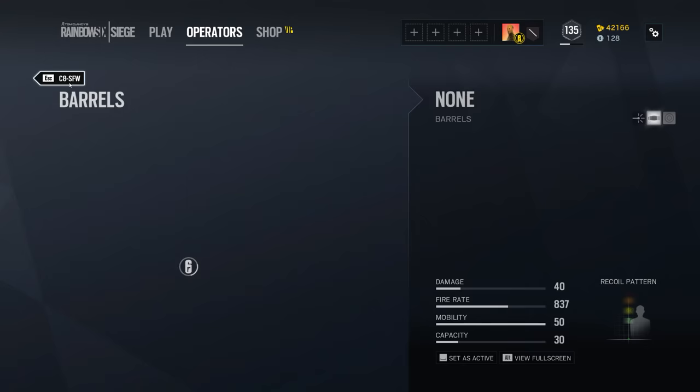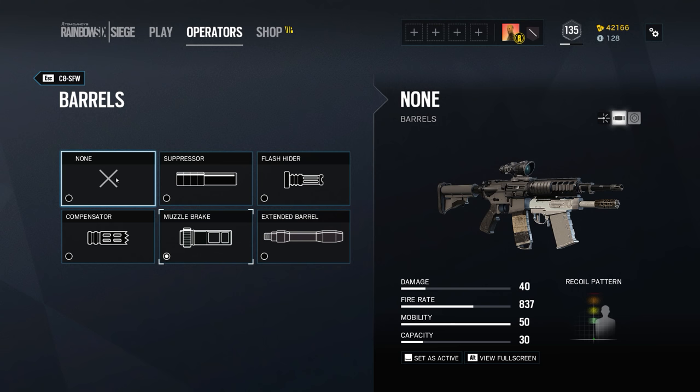To explore the different muzzle device options, let's go from left to right. The first choice is technically no attachment at all, but for almost all weapons in the game, this isn't really a choice anyone should make.